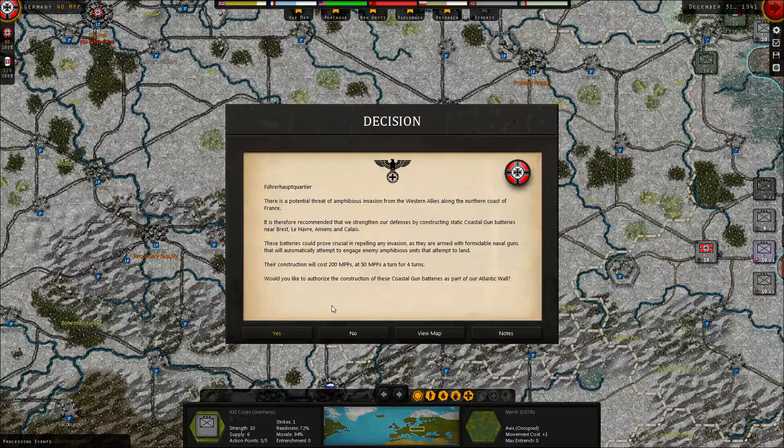Got a decision to make: there's a potential threat of amphibious invasion from the Western Allies along the northern coast of France. It is therefore recommended that we strengthen our defenses by constructing static coastal gun batteries near Brest, Le Havre, Amiens, and Calais. These batteries could prove crucial in repelling any invasion, armed with formidable naval guns. Construction will cost 200 points at 50 points a turn for four turns. I'll rather save the 200 points — amphibious invasion is not imminent.